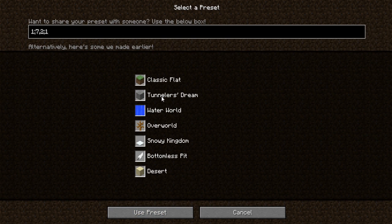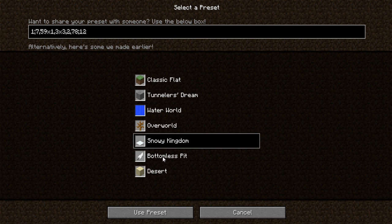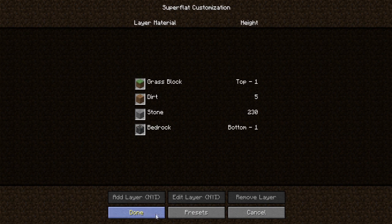If we go to presets here, there are already some here: classic flat, tunnelers dream, water world, overworld, snowy kingdom, bottomless pit, and desert. So like, we can see water, sand, dirt, stone, bedrock. And if we go to tunnelers dream, just grass, dirt, stone, bedrock.